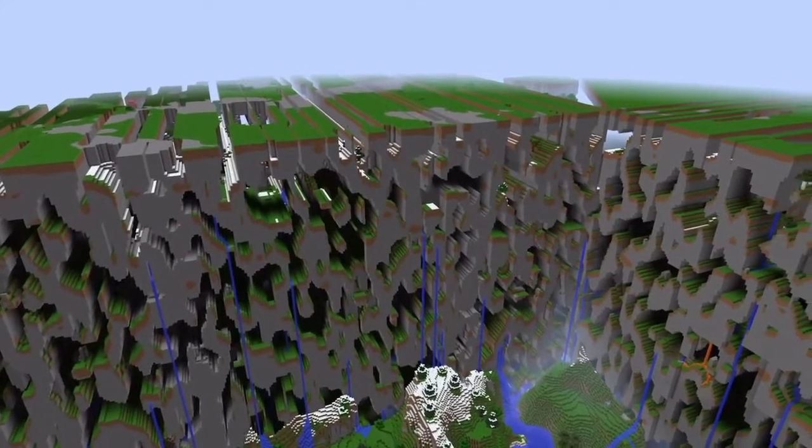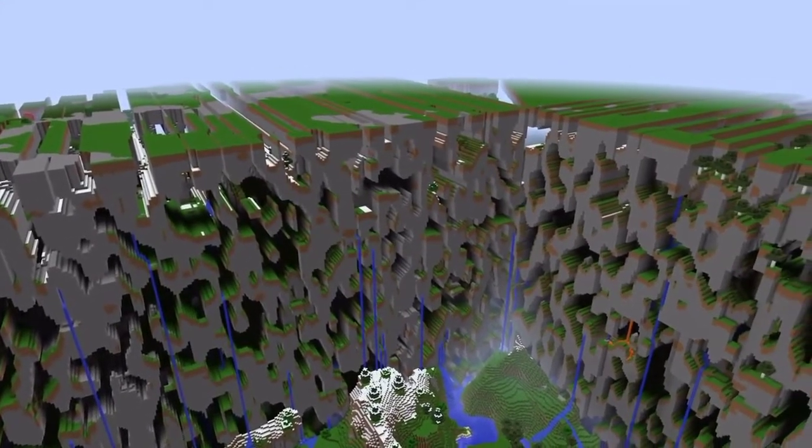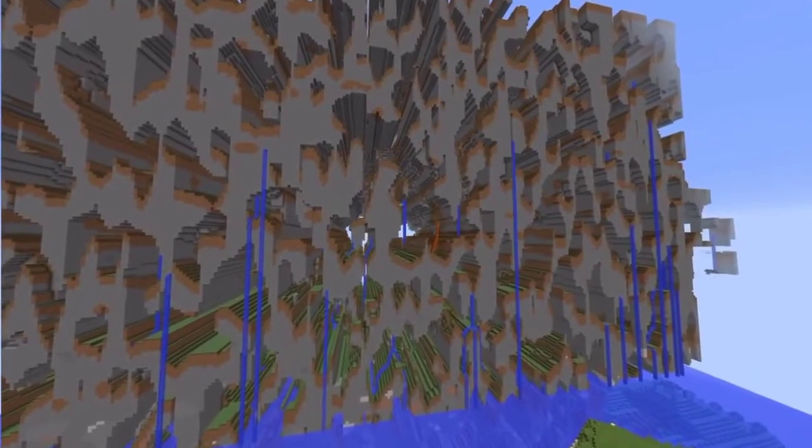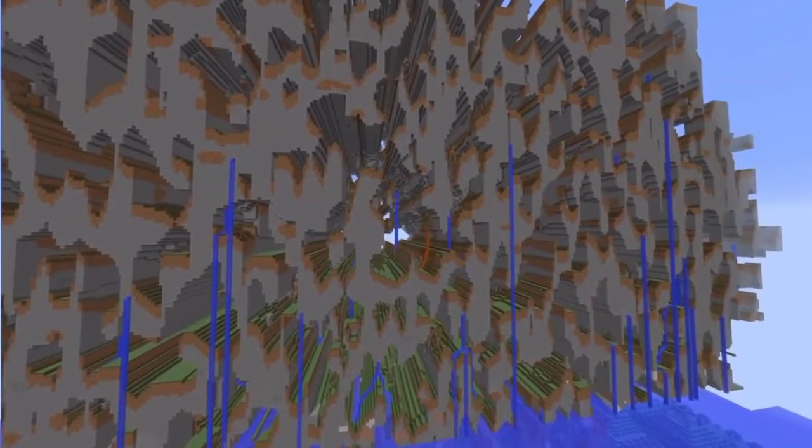In simpler words, Farlands are literally the world's borders — you cannot go past them. As mentioned, Farlands spawn about 12.5 million blocks from the center of your world. So if you want to find them, the best way would be teleporting. Otherwise, you'd spend eternities finding the Farlands.